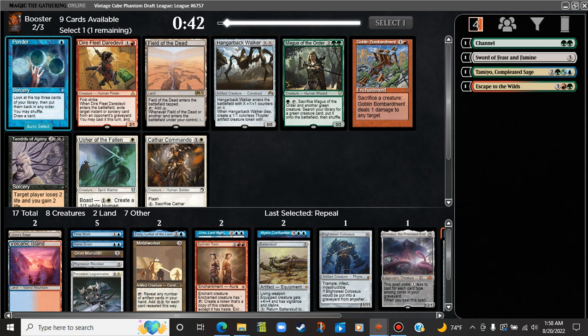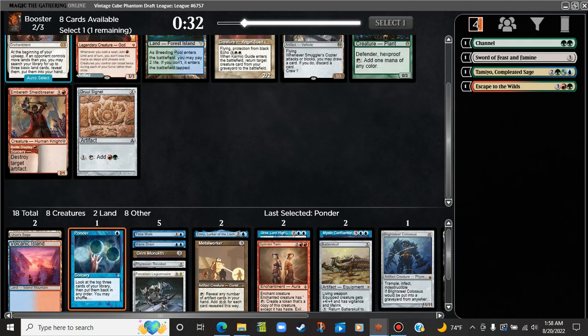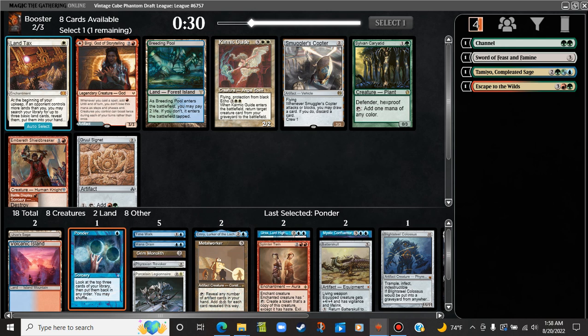Ponder, Goblin Bombardment, Hangarback Walker — take the Ponder. Smaller sculpture — Ergi and Gruul Signet. I think we'll take the Gruul Signet here probably. We don't really have enough creatures to reliably crew the Copter. We need some more mana ramp as well. There's the Winter Orb — pretty much exactly what we hoped to get back.